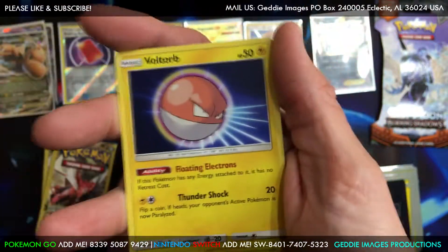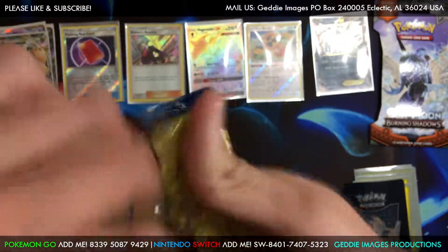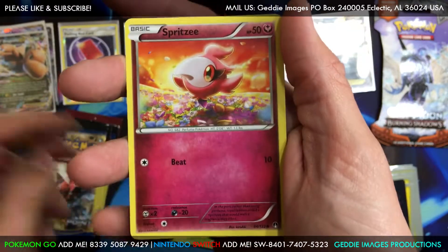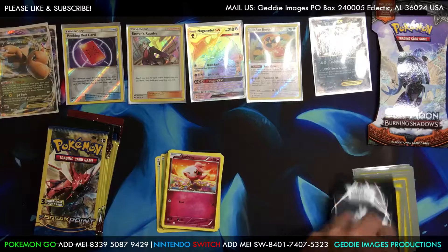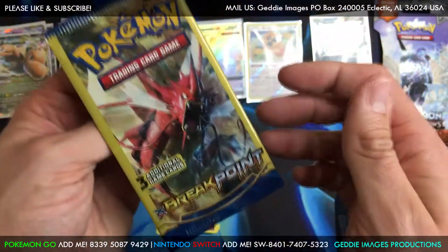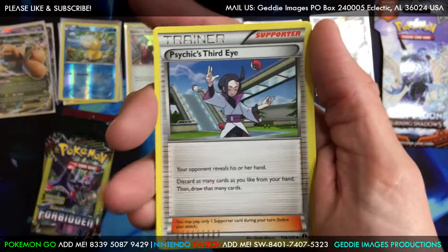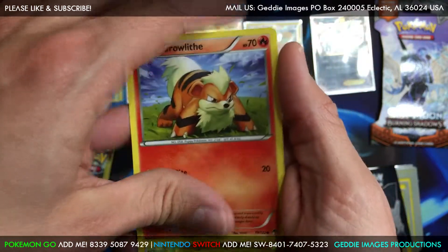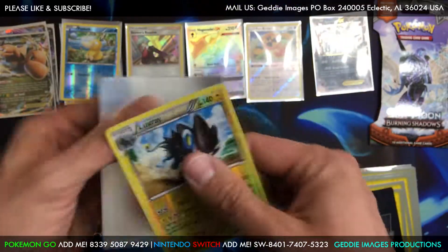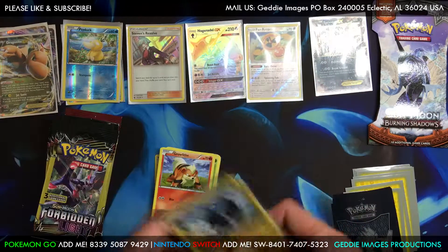We got a Volbeat, a Voltorb, and a Trico. Then we got a Durant, a Spritzee, and a Snivy reverse. Then we got Psychic's Third Eye, a Growlithe, and a rare reverse - guess what it is? Luxray! First rare. Pretty cool.